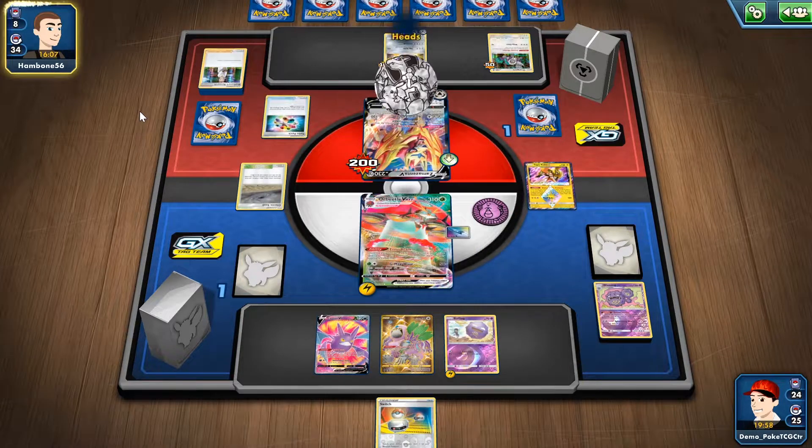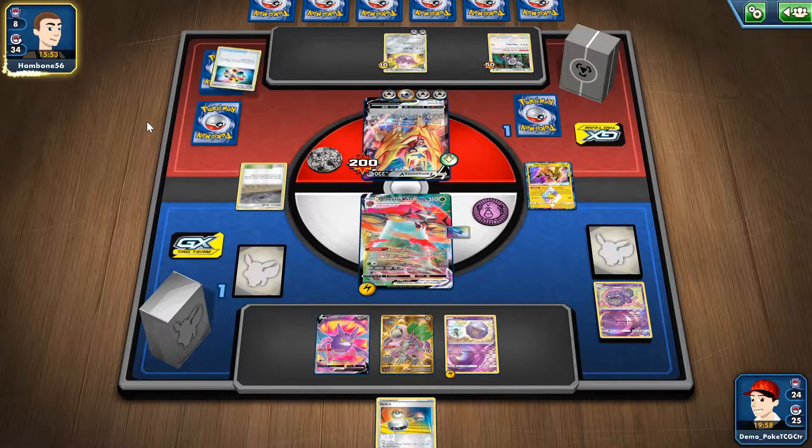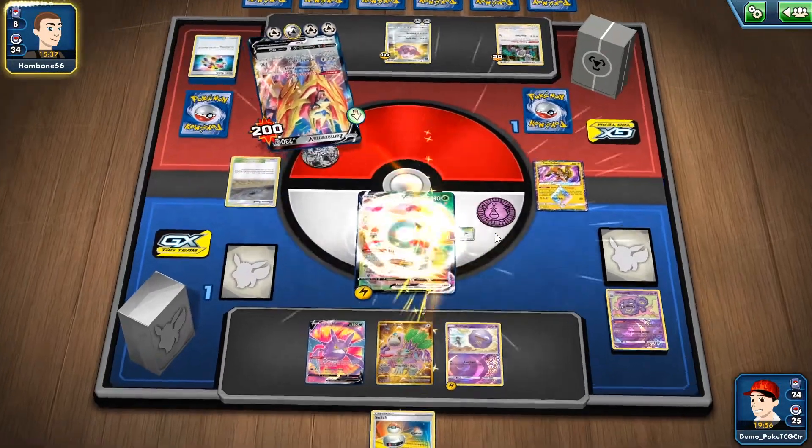Turbo Patch to Zamazenta V — that is interesting. I still think that probably I'm going to lose it. The Slater is going to be a Salt Take All. I mean, what can I do?